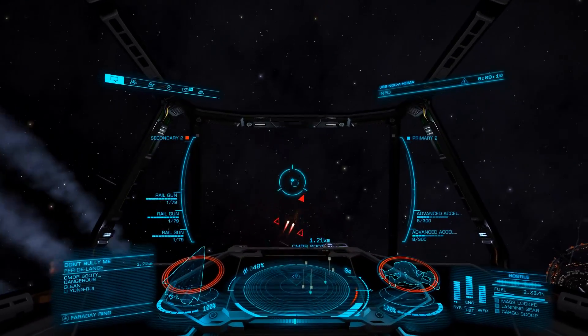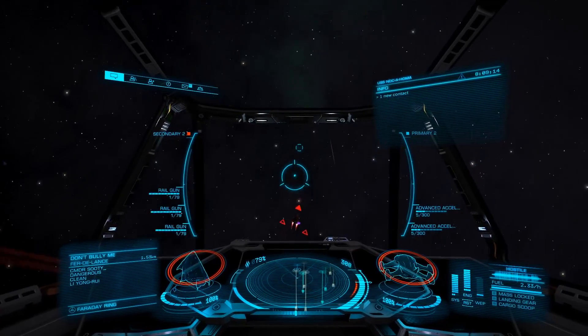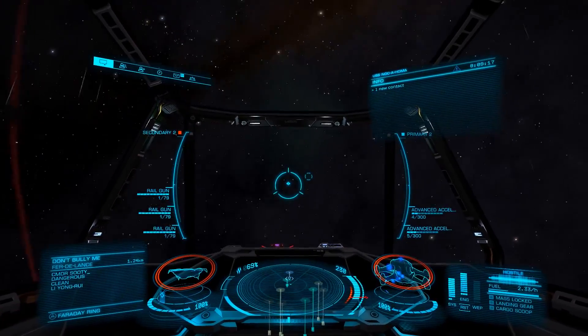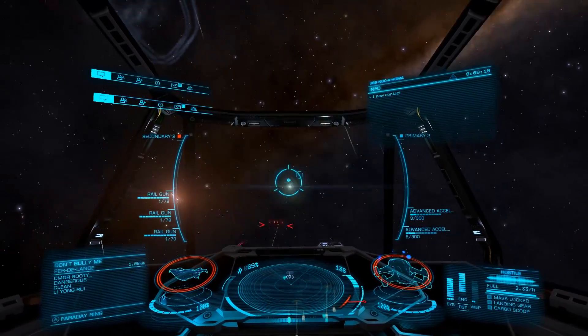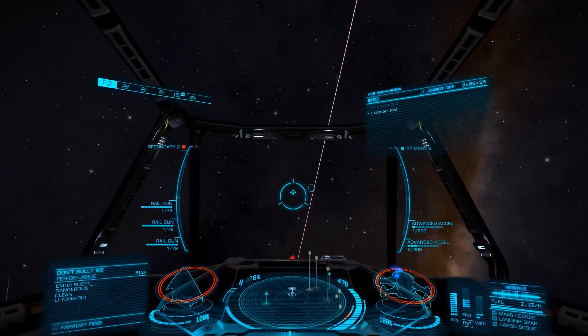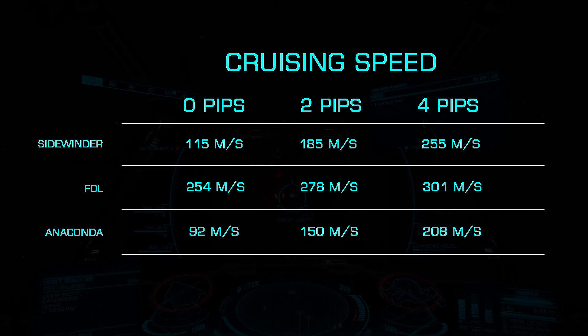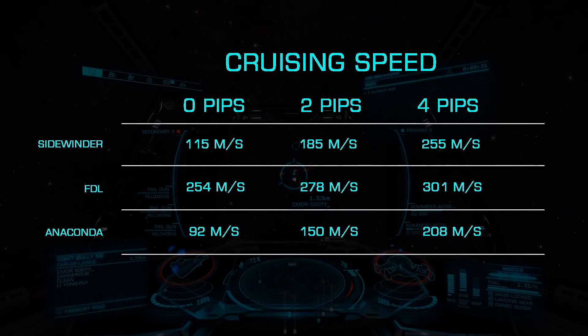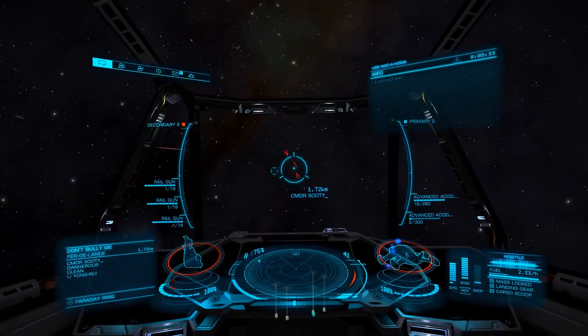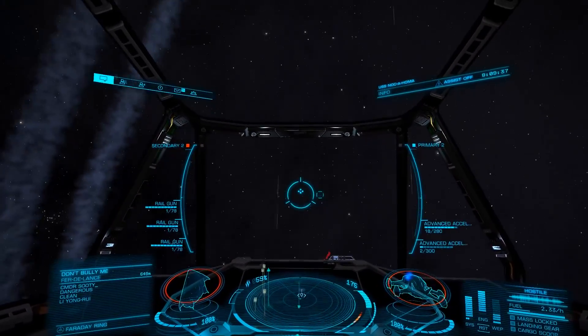Where your PIPs are set not only changes the recharge rate for each capacitor, but the amount of energy that capacitor is able to deliver to your systems. For example, running four PIPs versus zero in systems makes your shields effectively 2.5 times stronger. For engines, the difference in cruise speed will vary greatly from 20 to more than 80%, depending on the ship. Depending on what you're doing at any given moment, having your PIPs distributed properly makes a huge difference in how your ship performs.